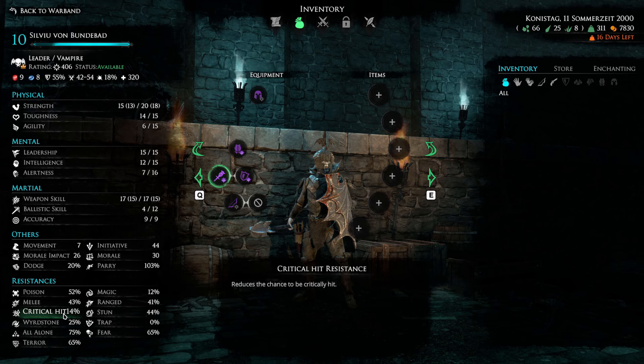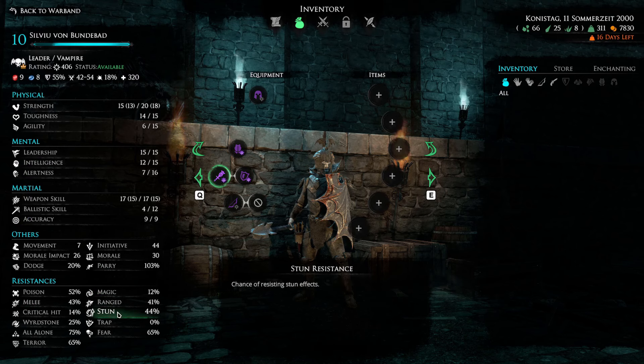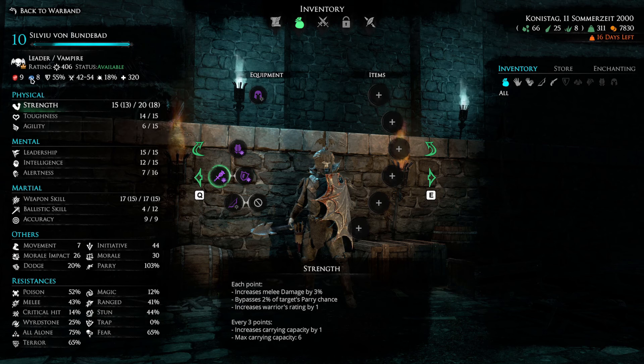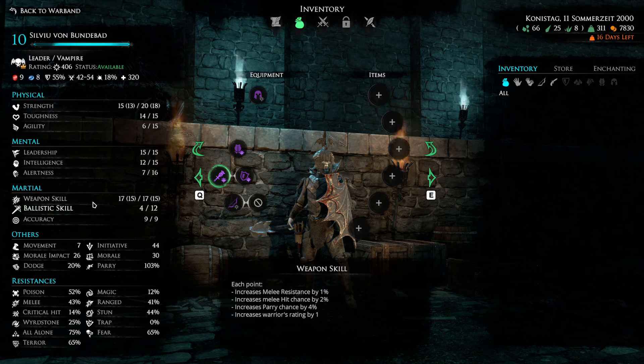Unfortunately he only has 14 stun resistance. Critical hit resistance reduces the chance of getting a critical hit, and when you do get critically hit the game requires a stun check — if you fail, you're stunned. While stunned you waste both offensive and strategic points getting back into combat, and it's very easy for enemies to hit you since it bypasses all your checks. So you definitely don't want to get stunned, and it's very good to stun enemy units since you can then easily land kills.